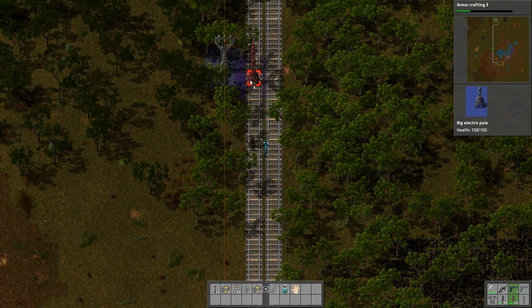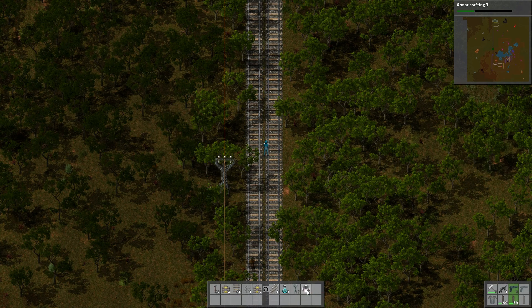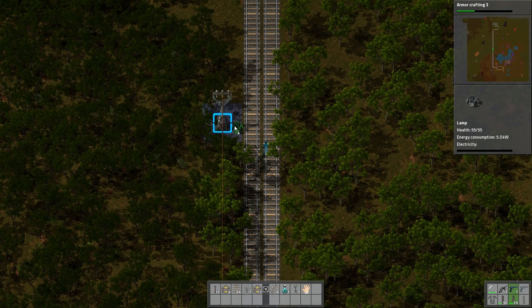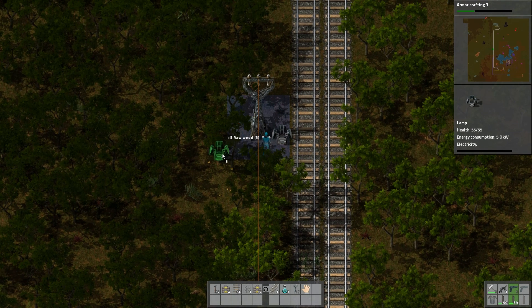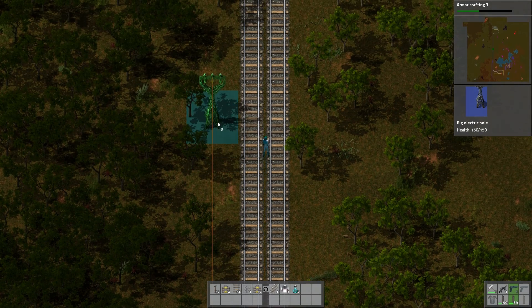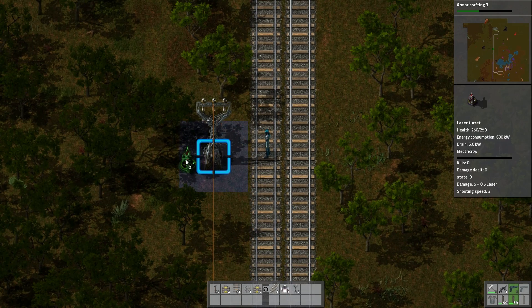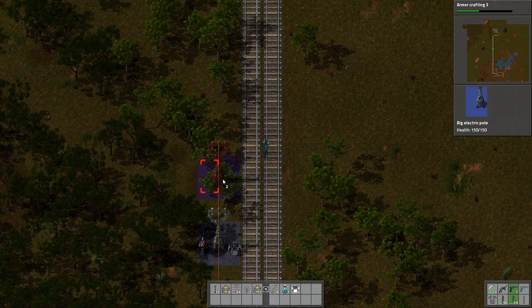We're going to continue with this thing that we just set up. Don't we have a couple of these guys as well? These lamps — put a lamp on the inside and a turret on the outside. Do we have a turret? You did not get a turret. Have a turret. And then we walk all the way to the end of the reach. That's here. You will have a turret and a lamp to light up the area, because it's much nicer when it's nice and bright.